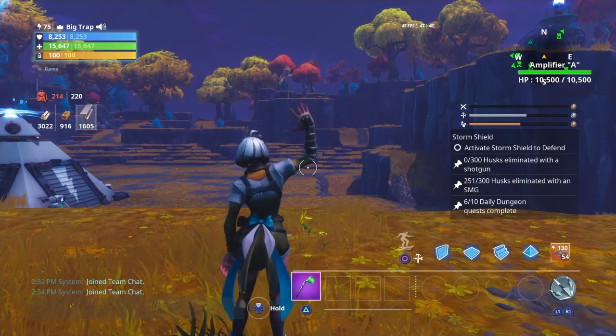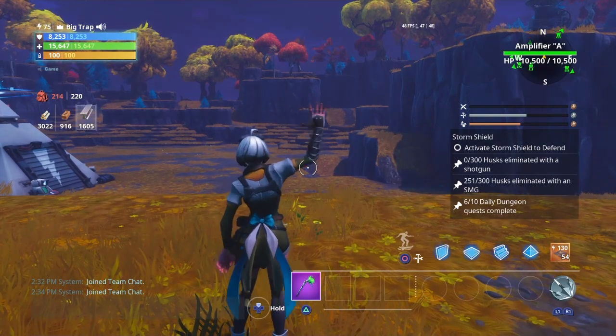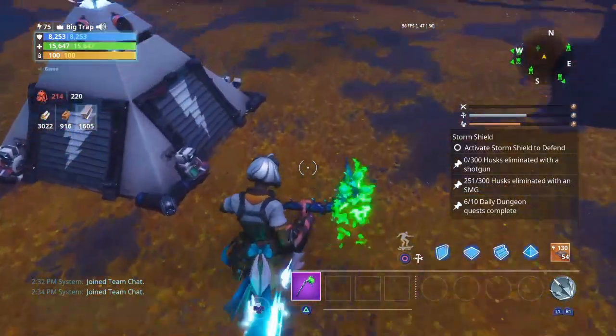What is up you guys, we are here back with a Fortnite Save the World video. Today, as requested, I'm going to be showing you guys how to make a glitched out home base. Let's get started — first I'm going to give you guys some tips and tricks that you should know.